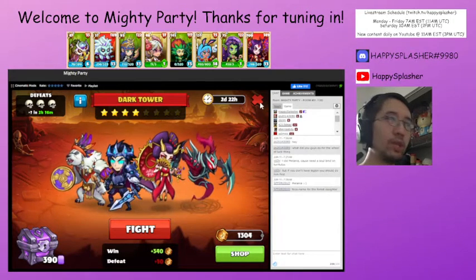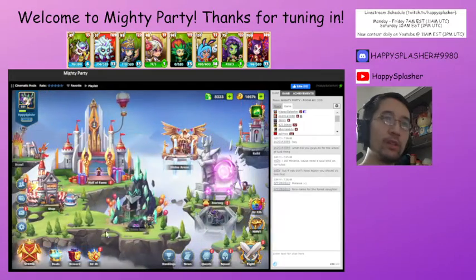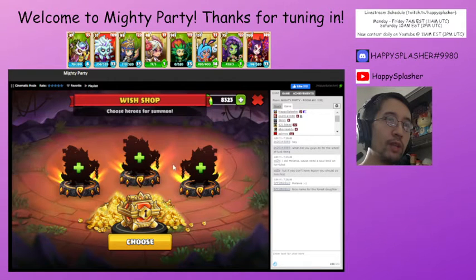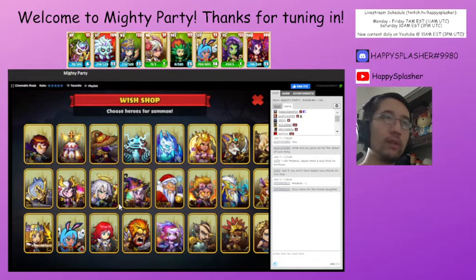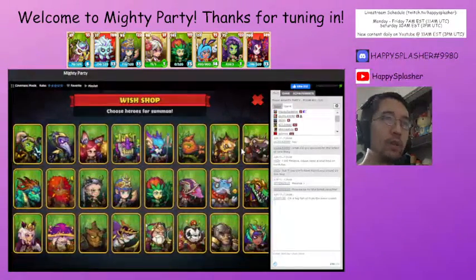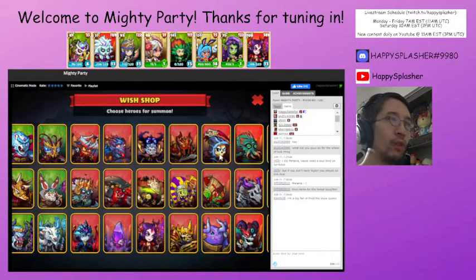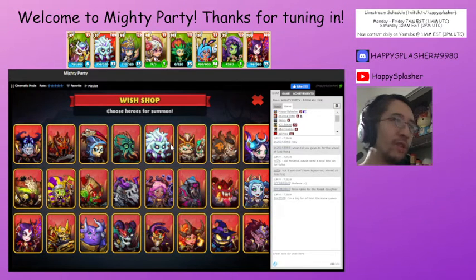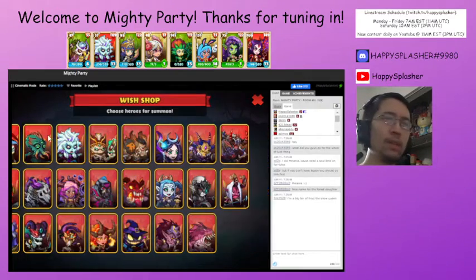Let's go to the Wish Shop. The wish shop over here is on the right, and it will allow you to pick a certain amount of units. Let's choose heroes for summons. I forgot what the tiering is right now in order to affect how many selections you get, but it is on the Mighty Party wiki. You get a free roll every 24 hours to open potential legendaries — they also have other rewards like elixirs, soul dust, and gems.